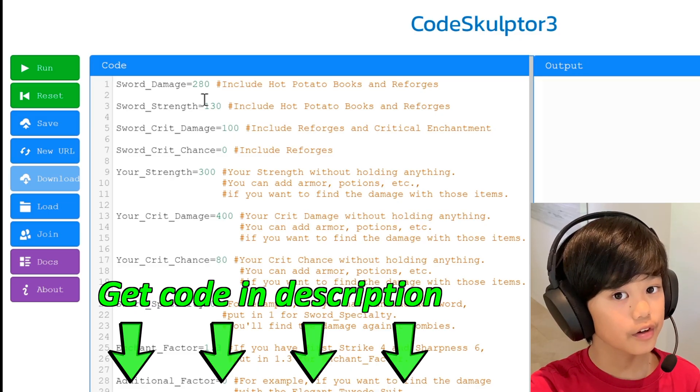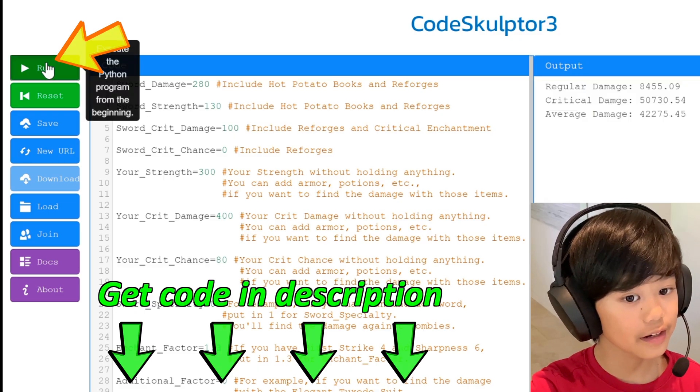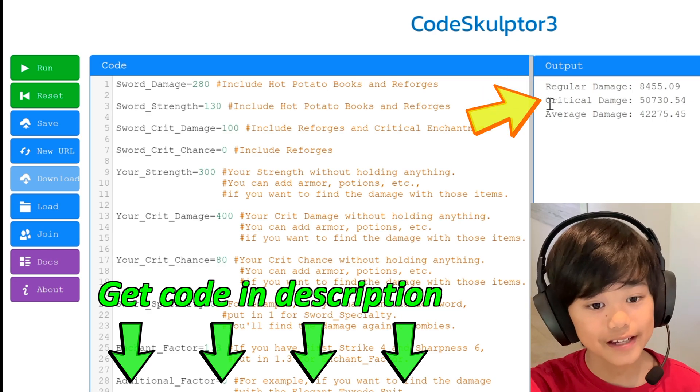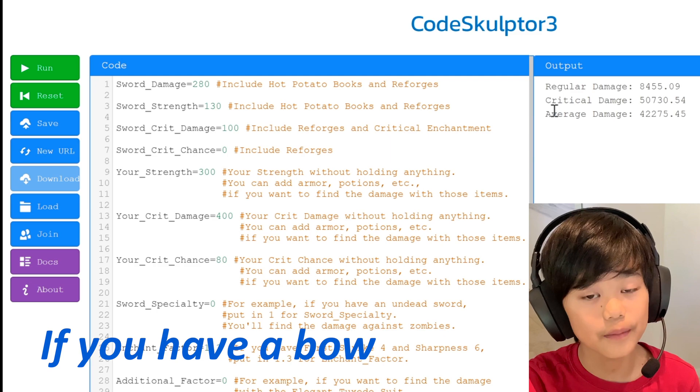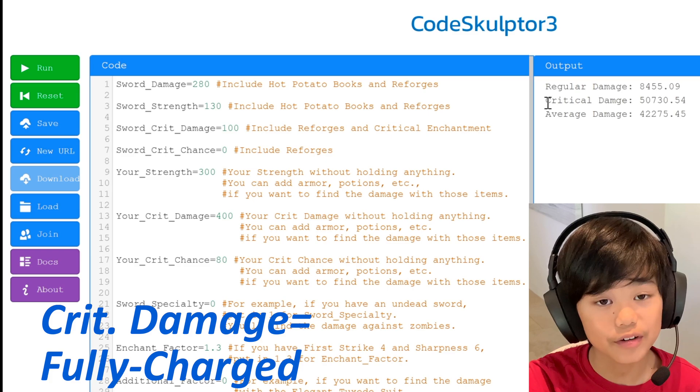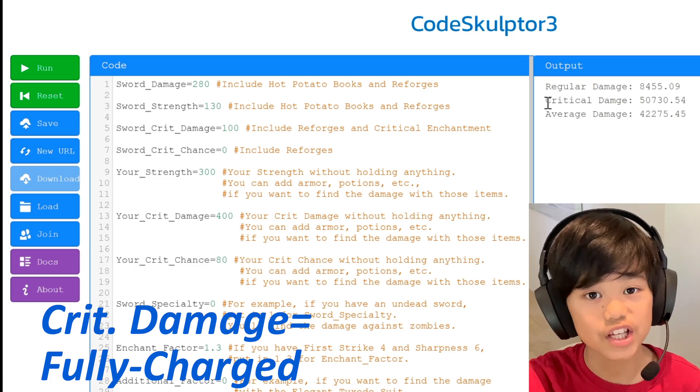Once you put in all your numbers, you can just click run. It will output your regular damage, your critical damage, and your average damage. If you have a bow, your regular damage is how much you regularly do, and your critical damage is how much you do if the bow is fully charged.